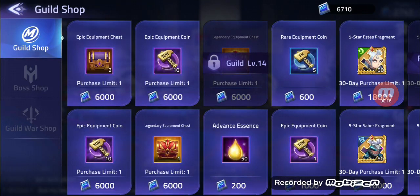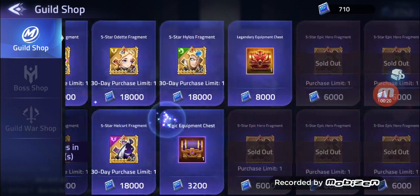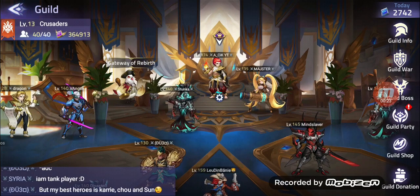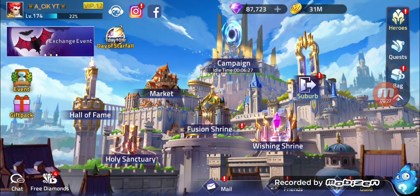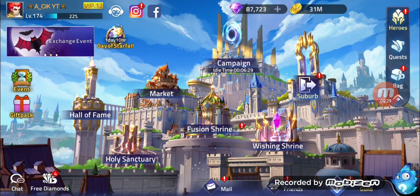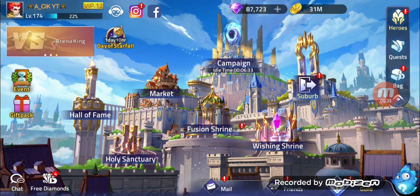From the guild shop we can get one more, so the last one I think. Or maybe there is one more — yeah, there is one more for 8,000. Let's open this up also and upgrade our stuff, and maybe we can get a little bit further in the campaign, or maybe the Tower of Babel.